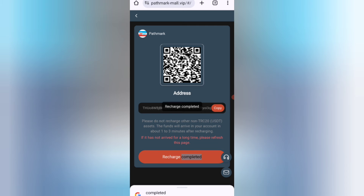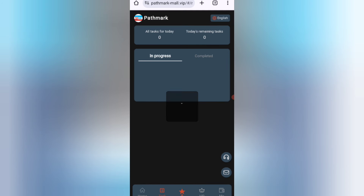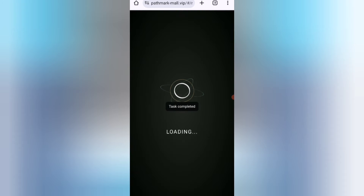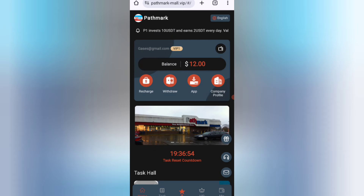Now I will tell you how to complete your task. If you finish your task, you will get your commission. Click on the task option and you can see your tasks. Click on the 'complete' option — as you can see on the screen, my task is successfully completed.